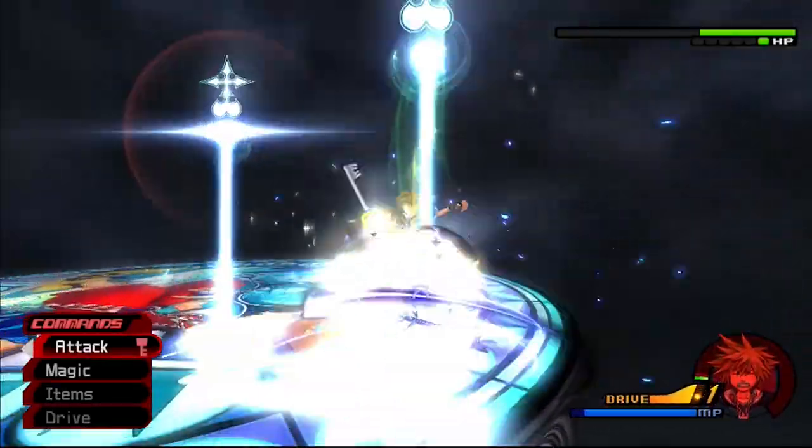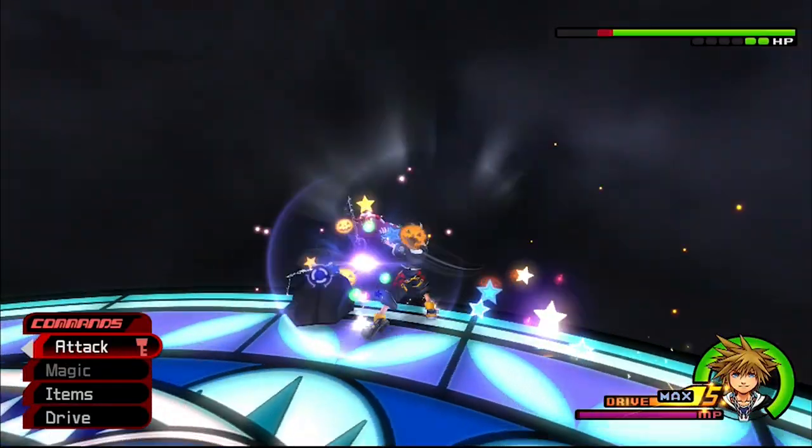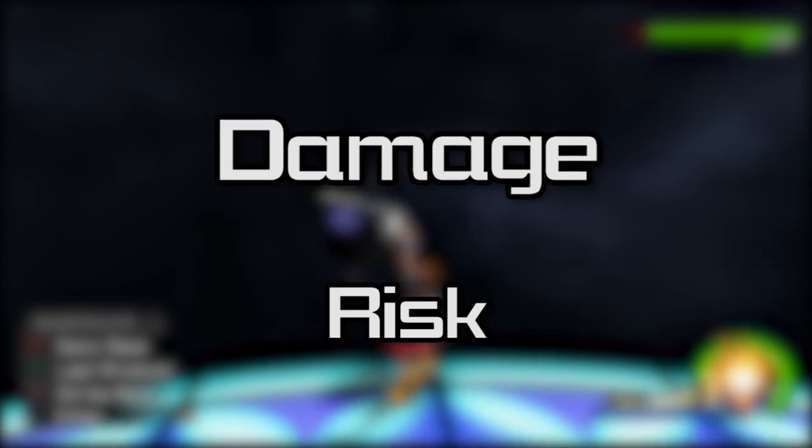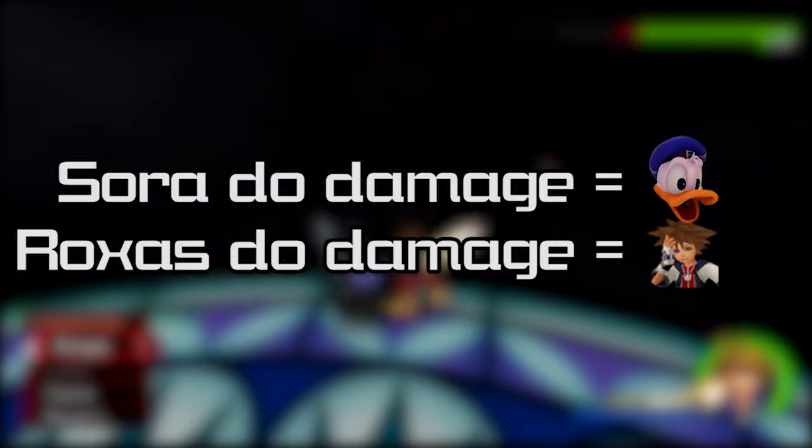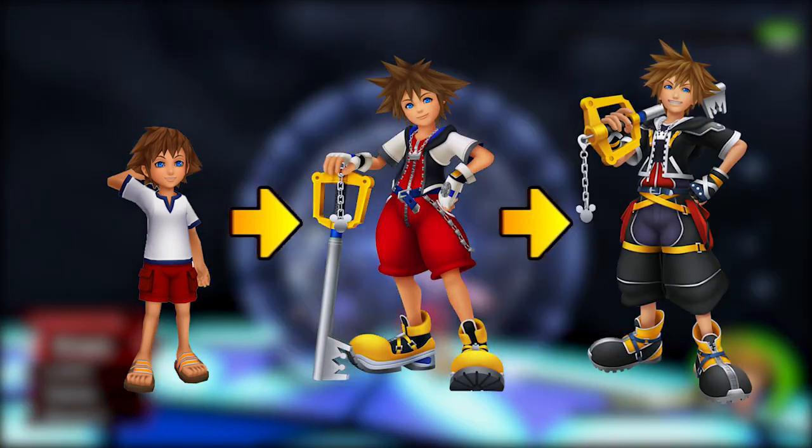Now that you've seen what he can do, let's go over what you can do. This section is all about techniques to help you maximize damage and minimize risk. You really don't want to give him more chances to attack, so the faster you kill him the better. I'll be talking about three different techniques that'll help you shred his HP bar, starting with something simple, then working up to slightly more complicated inputs.